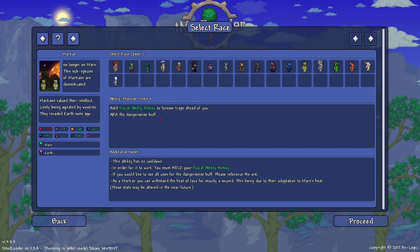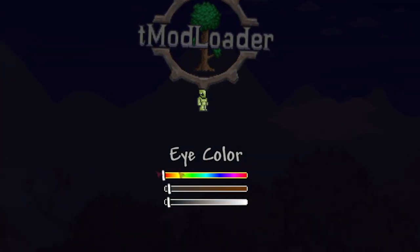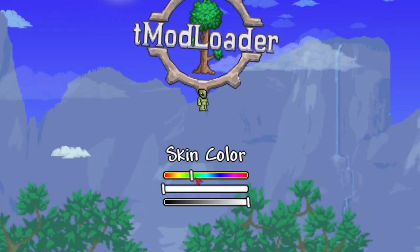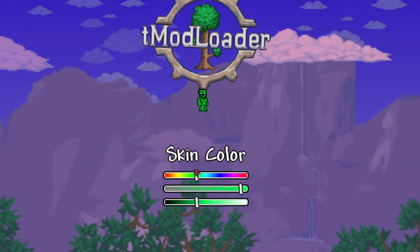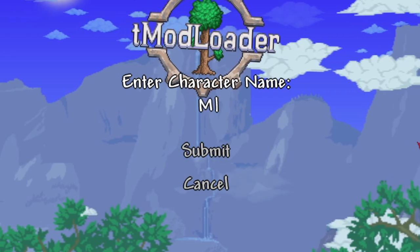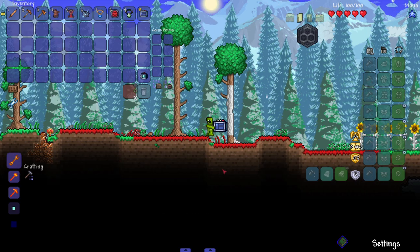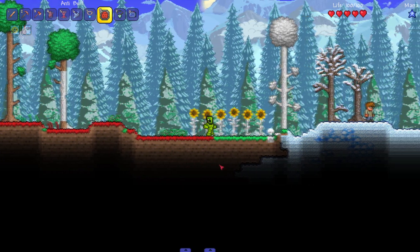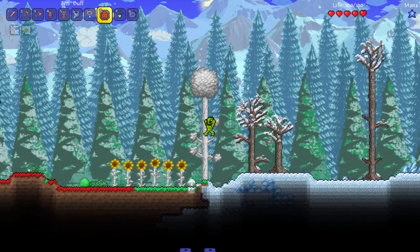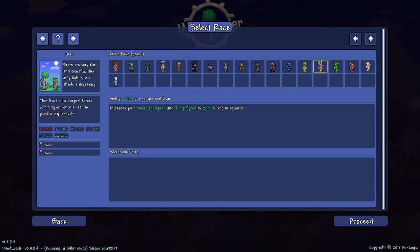Let's do the Martian. No hair options - maybe they're all bald. I get an eye color and skin color change, so I go with a green skin. Named him Marty. The special ability enables danger sense, but you have to hold the key down which is kind of annoying unless you bind it to something easy. There's not much to show - it's just danger sense, god damn.